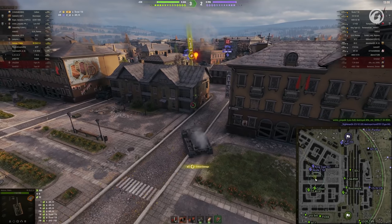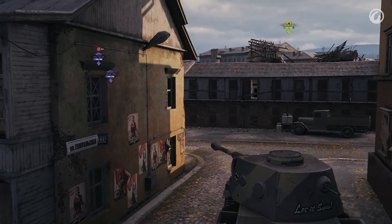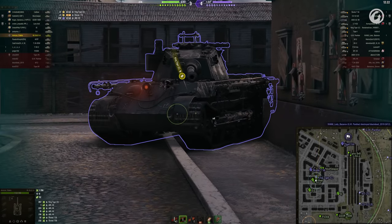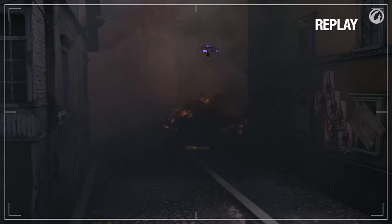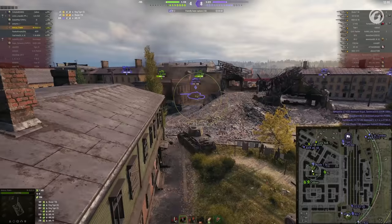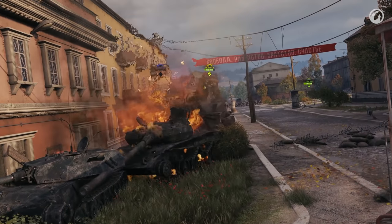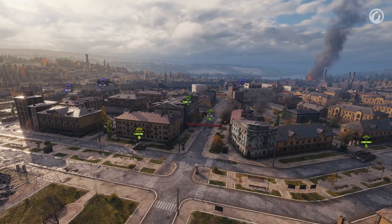That's a lot more aggressive approach than I expected to see. It looks like the King Tiger has had enough of our shenanigans! I bet you're regretting that move now! Picking up the kill on the tier 8 Skoda means the town has been won, largely thanks to Amicus.